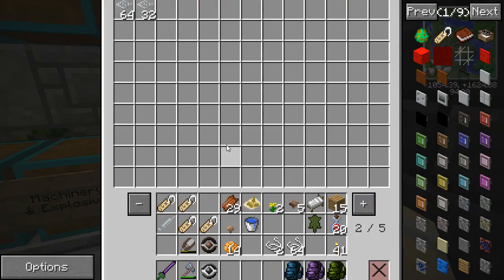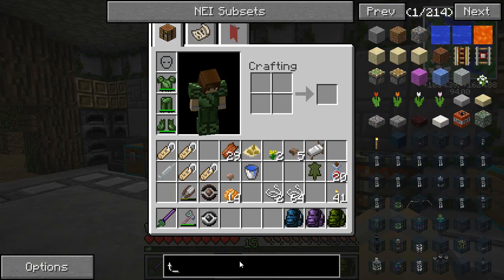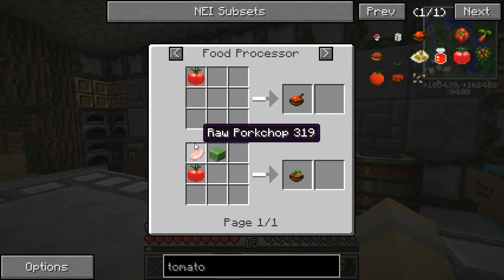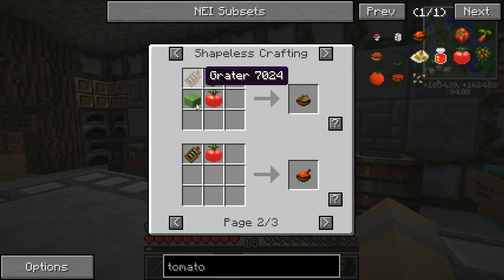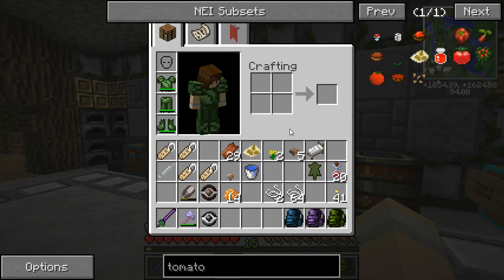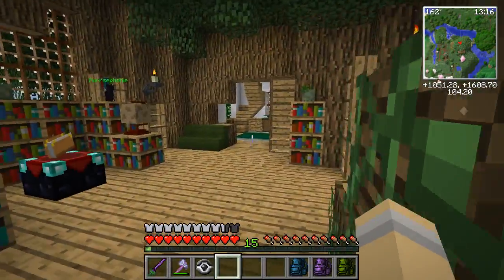I'm going to put this glass away really quickly, and I love these seeds — a new type of tomato! How many types do we have now? We've got one tomato, two tomato, three tomatoes — so we have three different types. With this tomato we can make grated tomato in the food processor, or put raw pork chop and cabbage together to make a minced BLT. What can I do with grated tomato? I can make tomato juice and get strength — that is so cool!